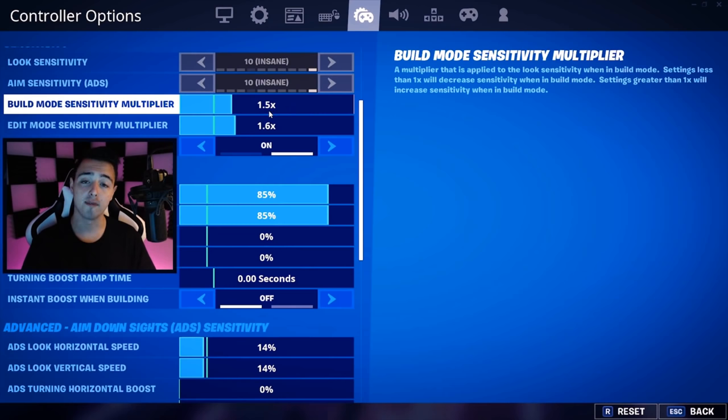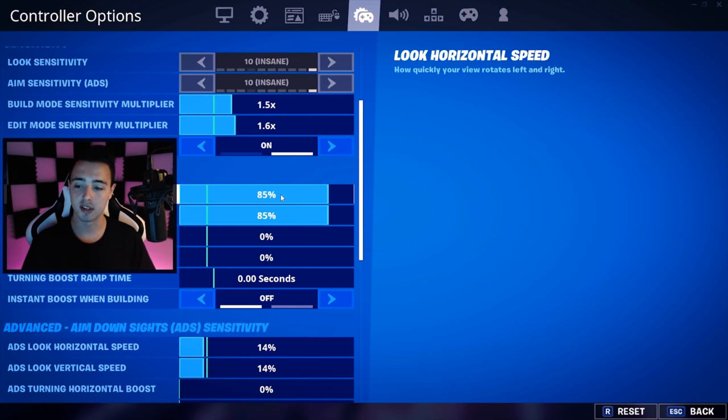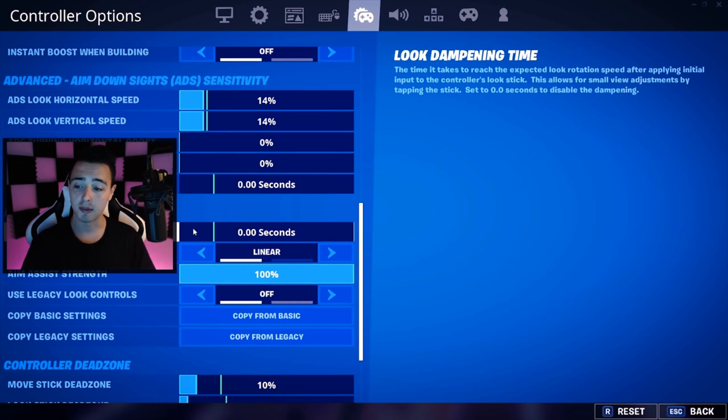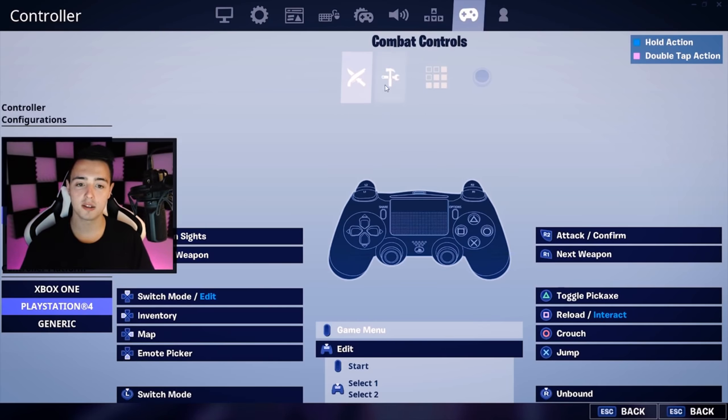Now coming over to my controller settings, this is where it gets a bit more important. I've got a 1.5 build sensitivity and 1.6 edit. I'm currently using both 85% for my horizontal and vertical speed. I've also figured out it feels a lot better when I don't use any boosts at all. Look dampening time I definitely have off and I use the linear setting.